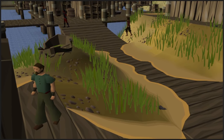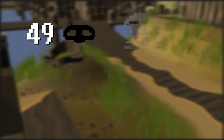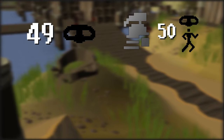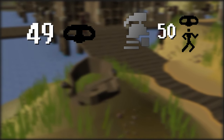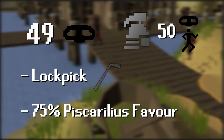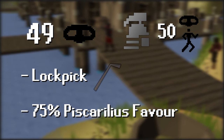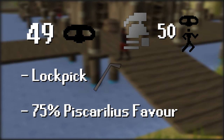Some quick requirements for the method. You need level 49 thieving to unlock it, but for iron accounts it might be better to start at level 50 thieving alongside 50 agility, so you can buy a lockpick from Martin Twait. So a lockpick is the second requirement. And lastly, 75% Piscorilius favor. At the time of making this guide this is still required, but in the near future the favor system will be removed, so then it's no longer a requirement.